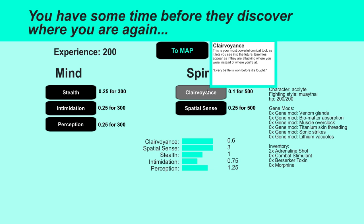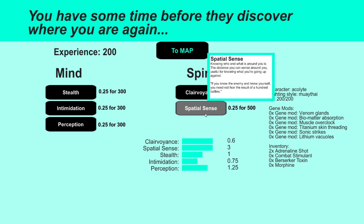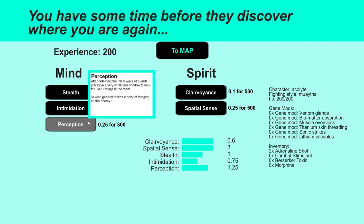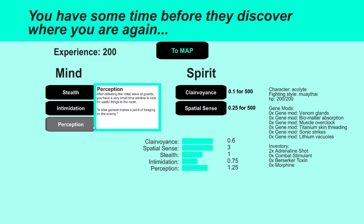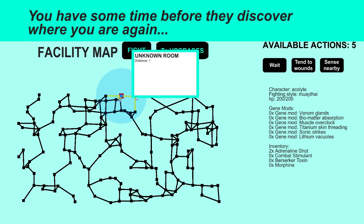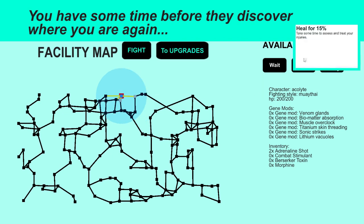Enemies appear as if they are attacking where you were instead of where you're at — that's interesting. Intimidation. What is my currency? I have 200 experience. Where is the cost? For 300 experience. Oh, I can just go anywhere? No, I can't. Oh, I have available actions.